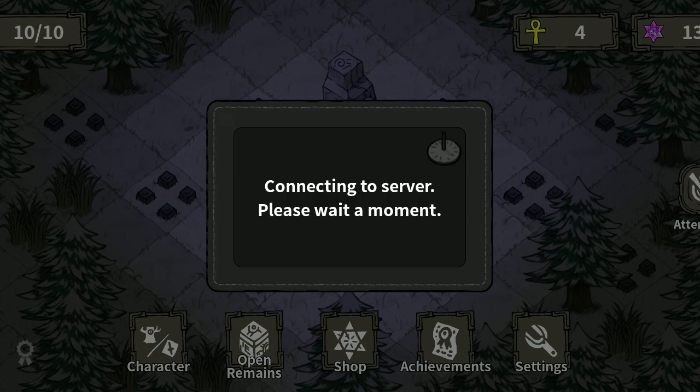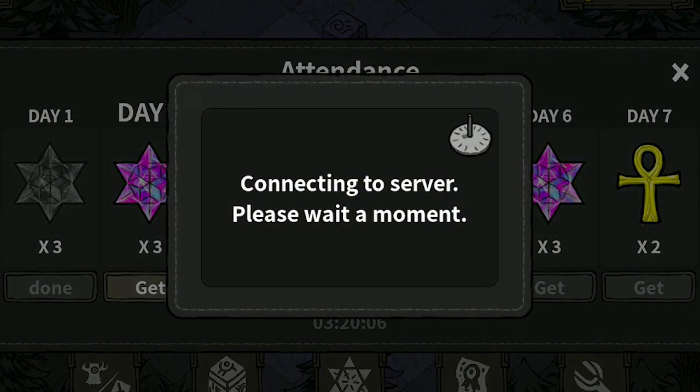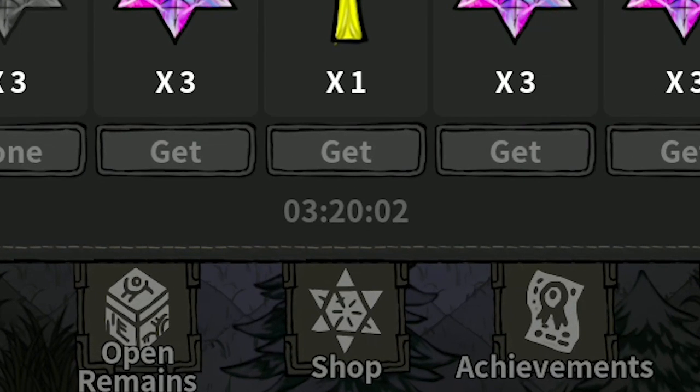The first way and easiest is the daily rewards system. You get different amounts of star gems for each day and can also get revival angst on certain days. And of course, since it's a daily reward thing, you can claim another reward in 24 hours.